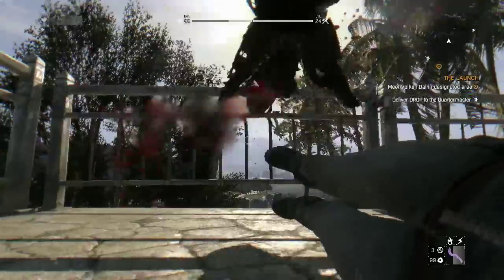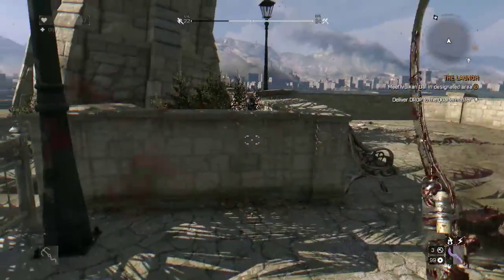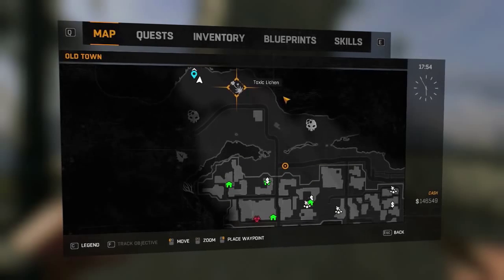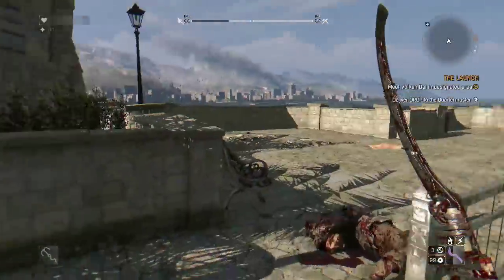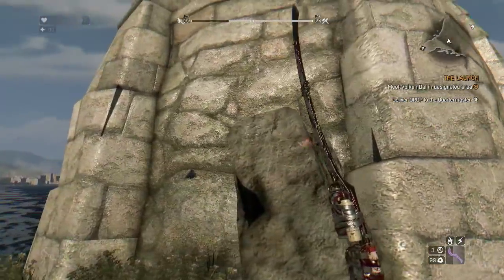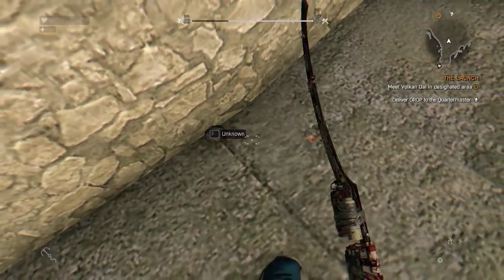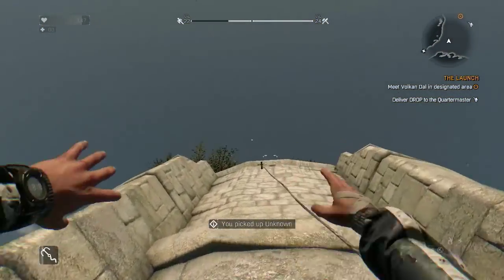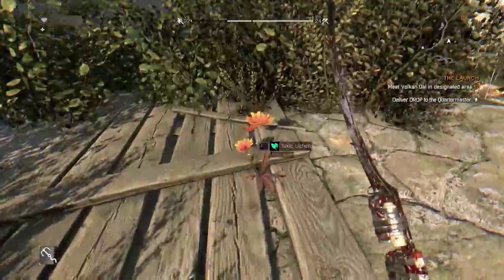There are two locations you need to go to before you get the blueprint. The first one is at the very top of the map — I'll bring the map up in a second. You want to go to the very top of the island in Old Town, in a little fort or castle area. At the end there's a tower; climb it and halfway up there's a small round ball. It looks a bit like dark matter from future armor. When you get to it, it will say 'unknown,' but pick it up anyway — we're going to need two of these in total.